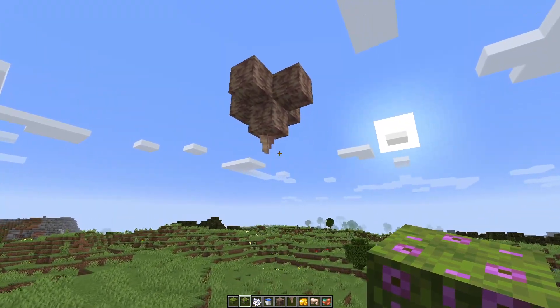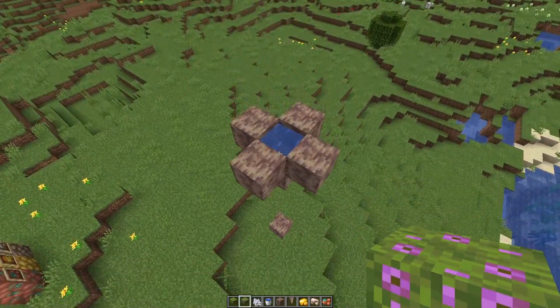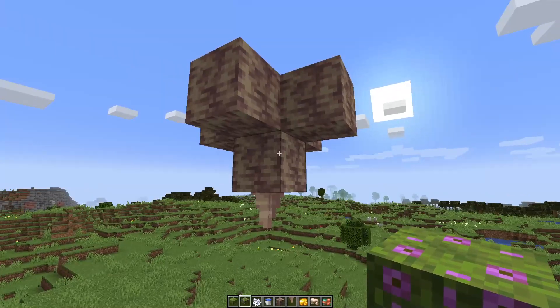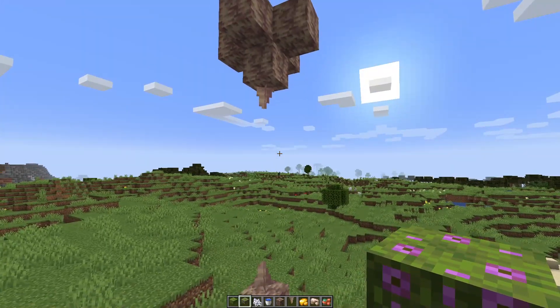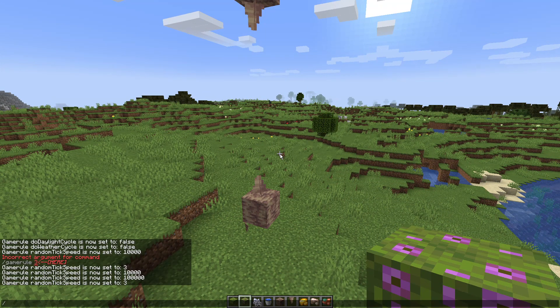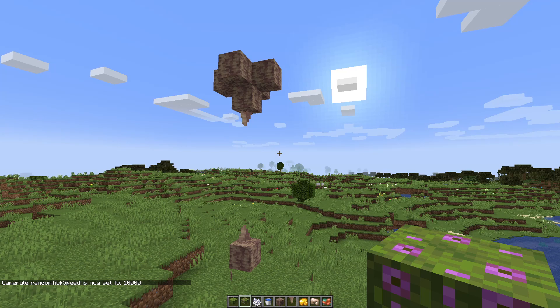We have the dripstone here and you can see I've got a little bit of a configuration going on. Up here I have some water. So when a stalagmite is connected to a dripstone block and there is a water source above it, it will grow. But it is incredibly slow — not growing while we've been watching. I've done a little bit of experimentation with this and if I set it to 10,000 it will grow, but it still isn't — it is still incredibly slow.